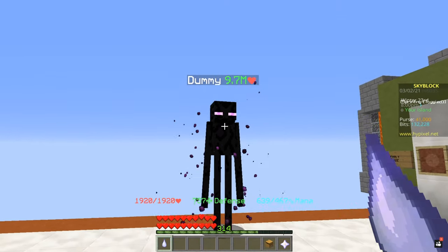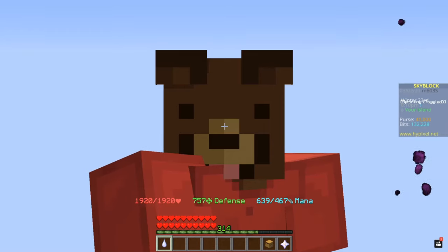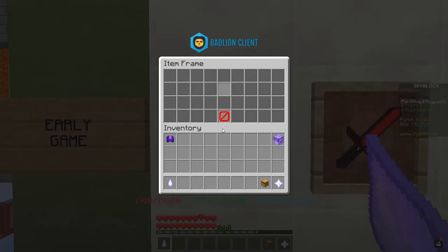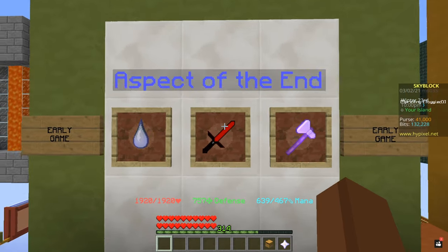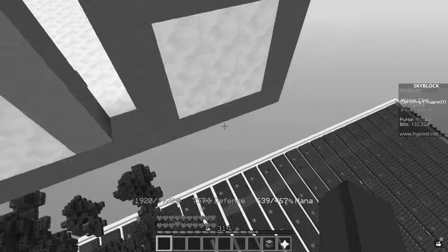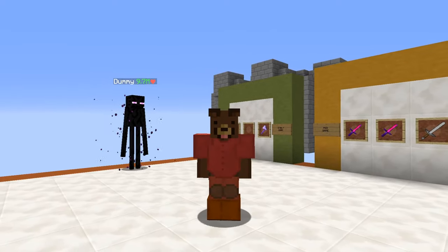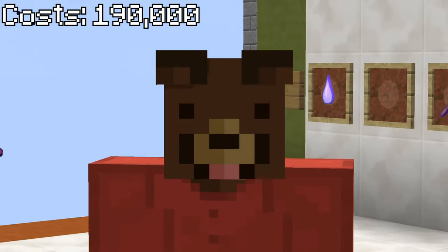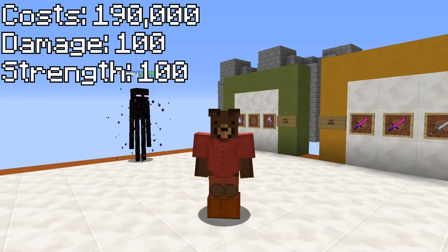I thought about showing how much damage we'd be doing, but I realized that really depends on your skill levels, fairy souls, talismans, and all that, so instead we're just gonna be talking about these items as they are. The next item on the list is Aspect of the End. This weapon does cost 190,000 coins, but with it you're gonna be getting 100 damage and 100 strength.